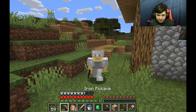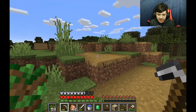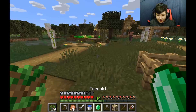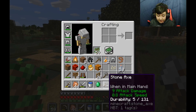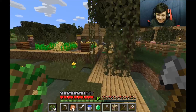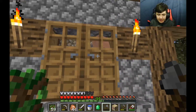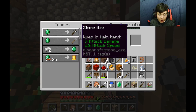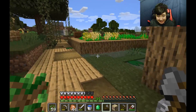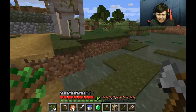Over time, as your tree farm gets bigger, what you can do is get a weaponsmith to sell you axes, so then you can have an infinite supply of axes. I have an infinite supply of stone axes. I know stone axes aren't great, but he sells them one emerald per axe — one emerald! That's extremely cheap, even though it's like a stone axe!